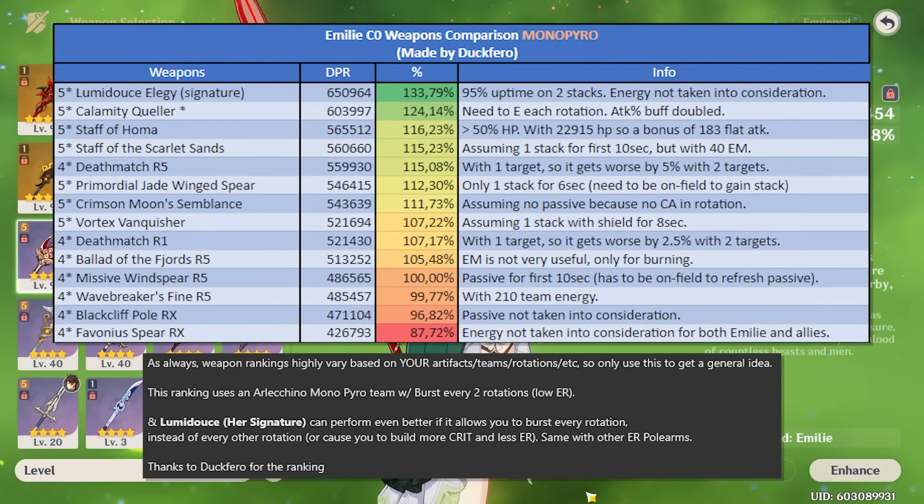To recap, here's a weapon ranking on screen now, giving you a rough idea of how good each weapon performs under specific assumptions. Keep in mind that the ranking of the exact weapons here will vary heavily, especially if you factor in AoE situations and also if you get extra bursts with extra energy. Your signature weapon, for example, if it allows you to burst every rotation instead of every other rotation — which it often times will — can be up to a 30% increase compared to other weapons. So keep in mind that it can actually be better than you're seeing here if the energy makes a big difference to you. The same can be said with other ER weapons — a lot can vary based on the situation, rotation, and team.